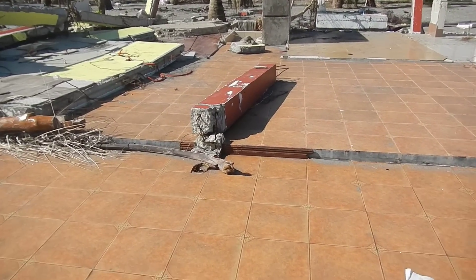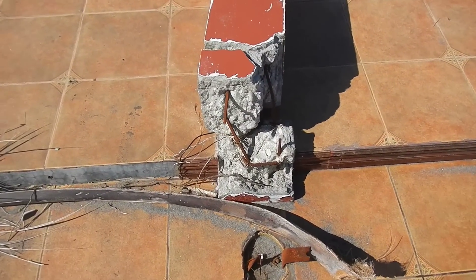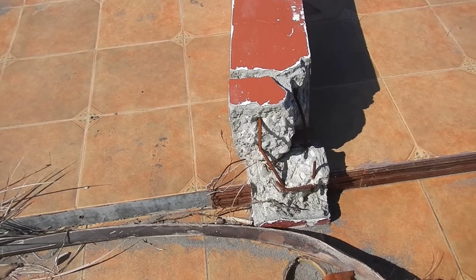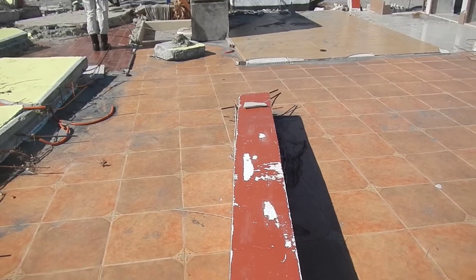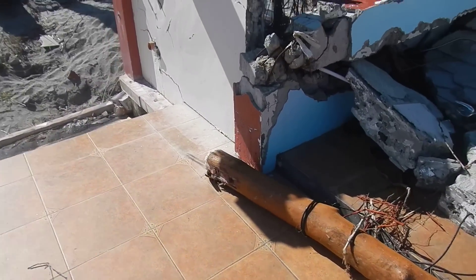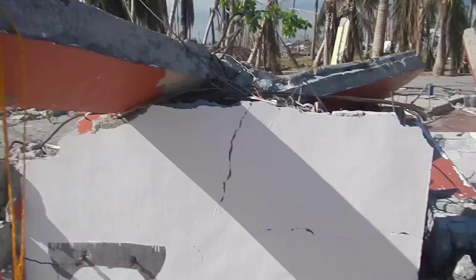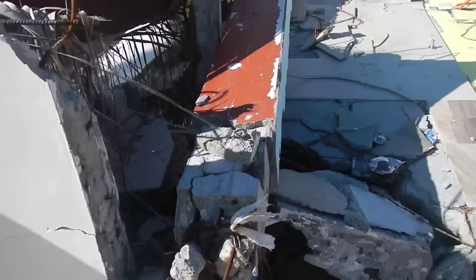The concrete columns failed in shear, right? This is shear failure. They failed at the base of the column — not the foundation, but at the base of the column — and all of them exhibit this. This was a more massive part of the building, but still the same shear failure at the base of the columns.